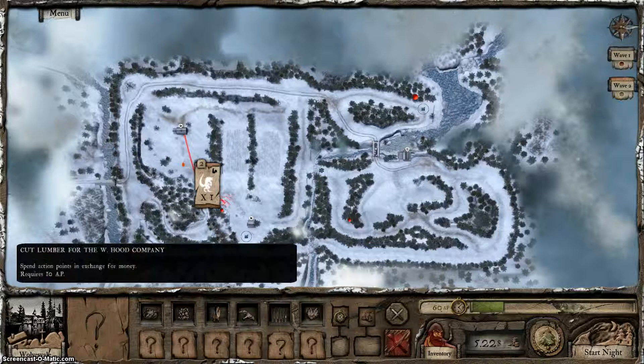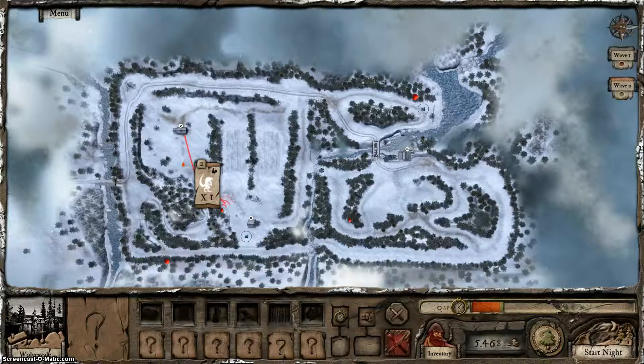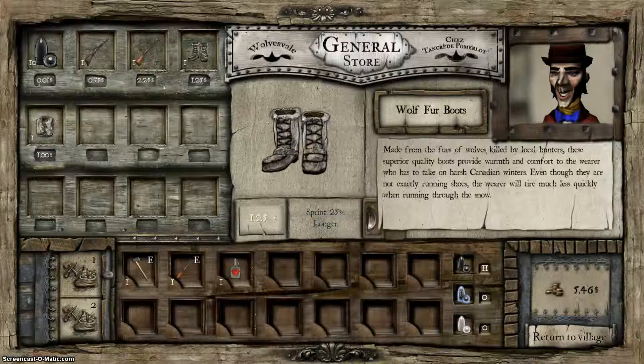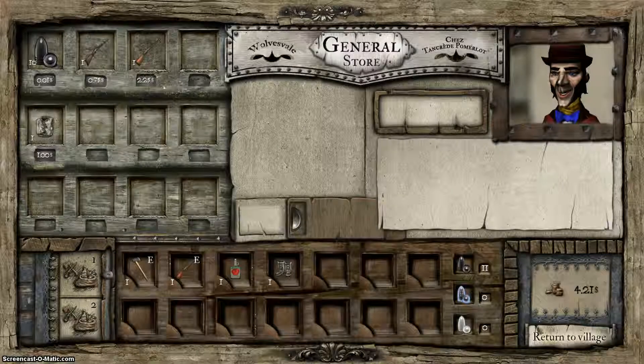Here we go, let's get into it. There's nothing worth buying in the town again yet — except, wait, there is one thing worth buying, and that's the shoes. We should definitely get the shoes. These shoes give you 25% more stamina basically. It's definitely worth getting, so let's equip those.